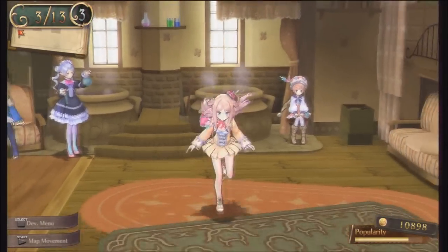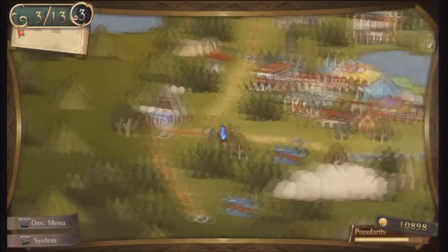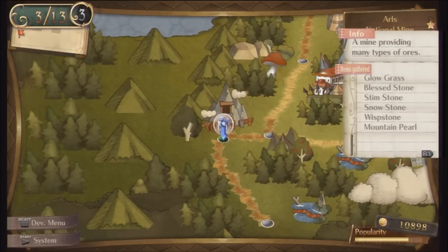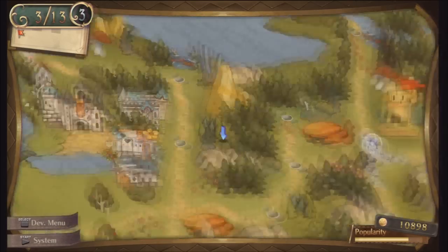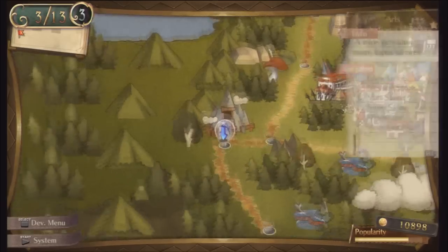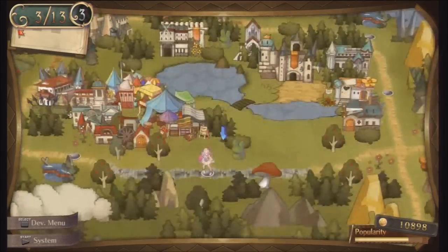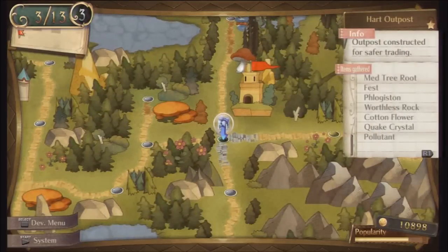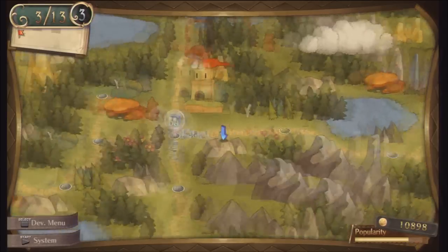We now have Sturk in our party so we should go out and try him out. I wonder where we should go first. It's probably a good idea to loop around, maybe go to the national mine or handle farm and then loop around to heart outpost, however that would take up a lot of traveling days and I don't have all the ingredients to 100% complete those areas. So I think it's a better idea to just head to heart outpost since we can pretty much mop up that entire area in one go, and then continue onwards to the modus ruins and perhaps take on the wyvern.